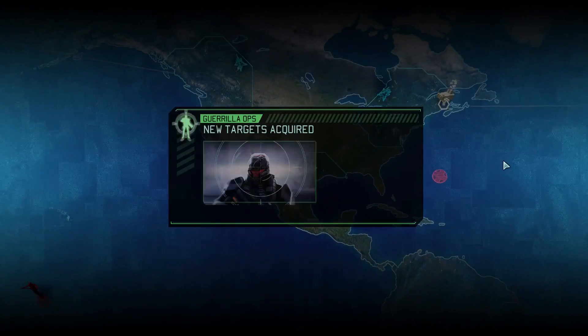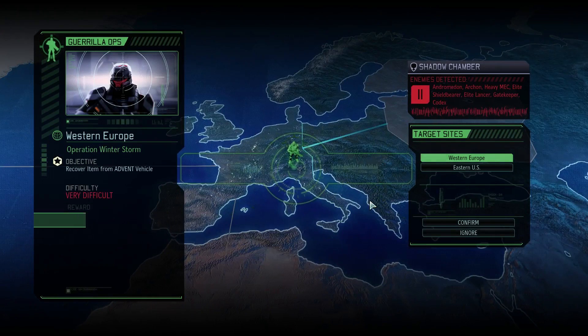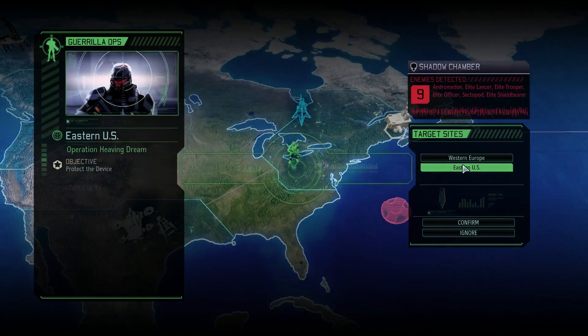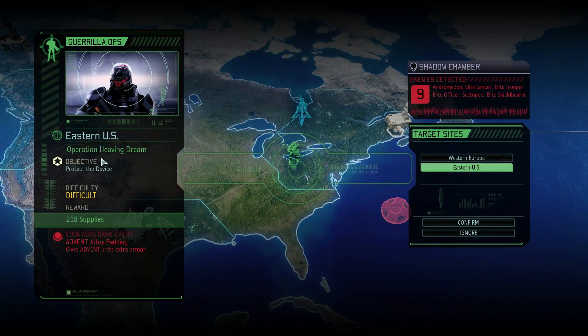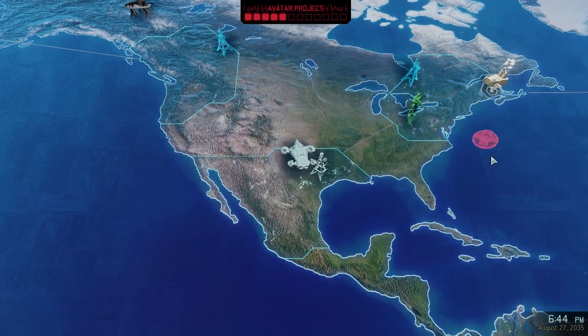What is this? Yeah, that's cool — lets me run guerrilla ops at the same time. That's great. 87 intel, very difficult. Eastern U.S., difficult — protect the device. Operation Heaving Dream. Interesting. 218 supplies, and it counters the alloy padding. I'm going to do that. Setting course for Eastern United States.